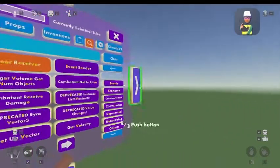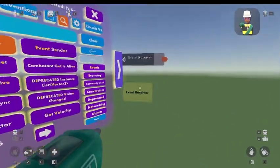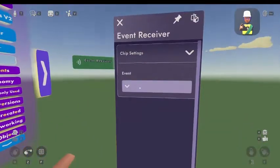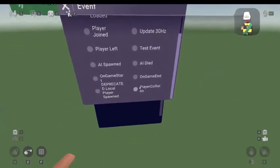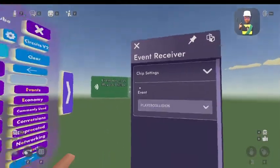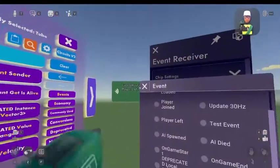This event receiver should pop up. Once you have your event receiver, you're going to want to press configure on your maker pen, and make the event player collision — by going to event, scrolling, and choosing player collision.